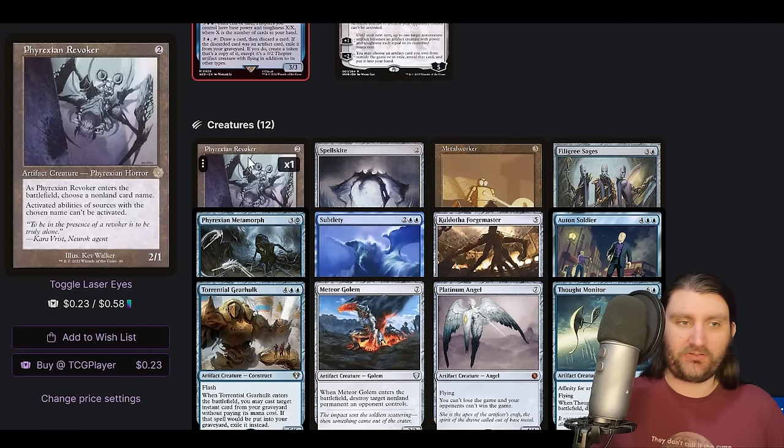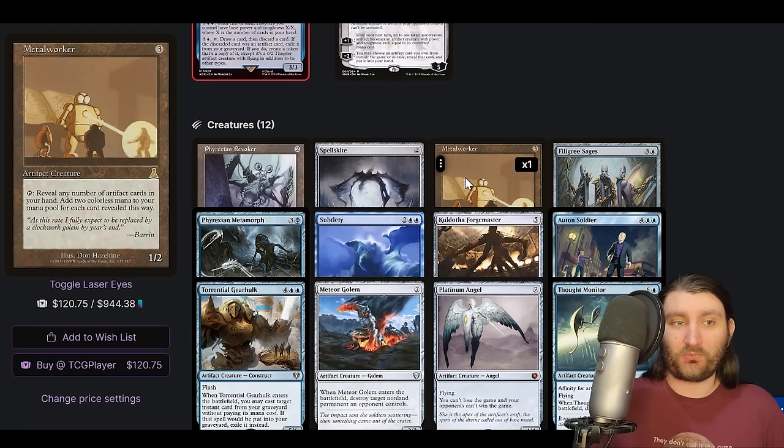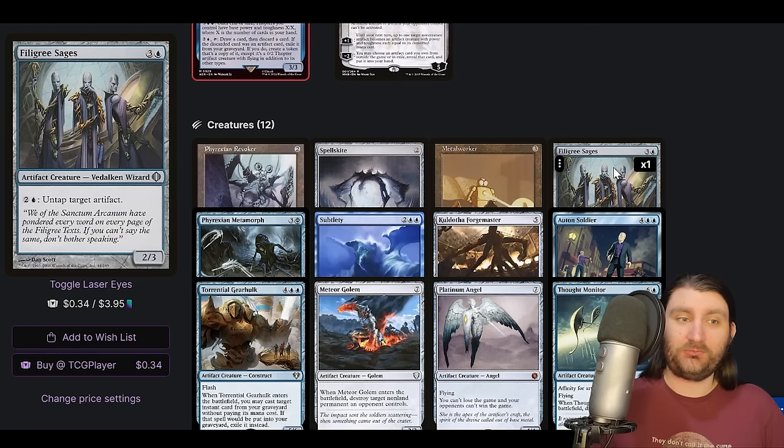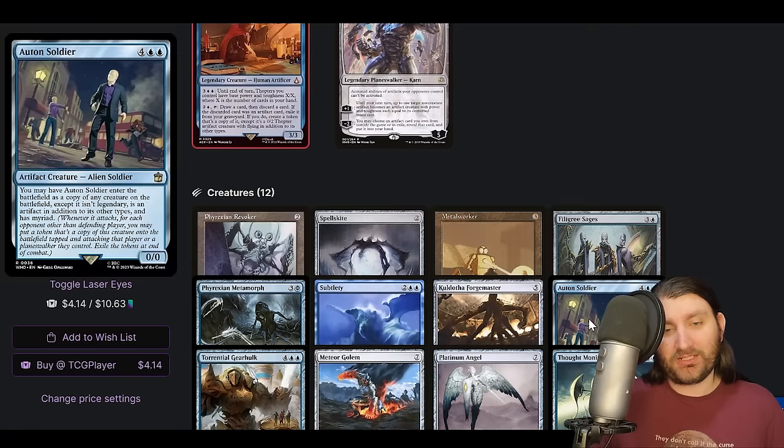Not a lot of creatures. Rexian Revoker — just a CDH card at this point, maybe a little weaker in a Bowmasters meta. Metalworker, very powerful card — we're running a lot of artifacts, this thing can make us a million mana. Filigree Sages — two and a blue, untap target artifact. I bet that combos with something. Metamorph, Subtlety, Kuldotha Forgemaster — sac three artifacts, search library for an artifact, put it onto the battlefield. We're going to have a lot of artifacts, we can probably do something crazy here.